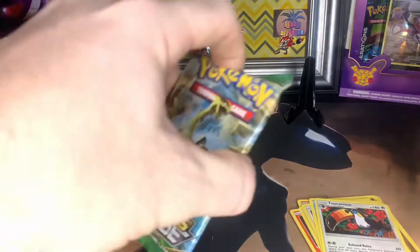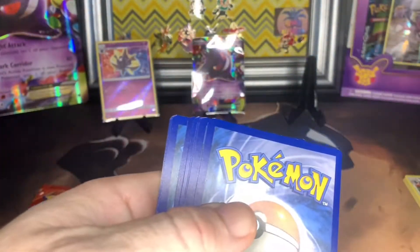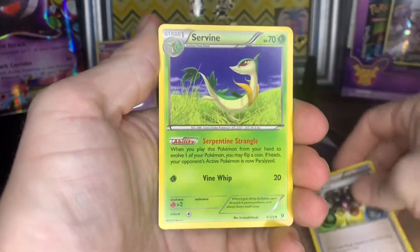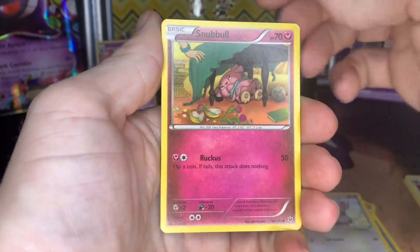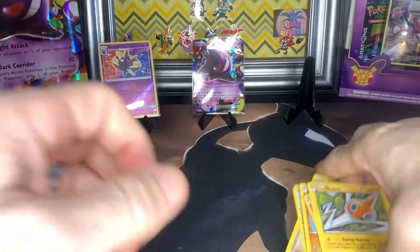Let's jump into the Fates Collide — open some good pulls. It's been kind of lackluster the last few videos. XY is three packs, I don't know. The energy is at the back so it doesn't really matter. We got our energy, a Reset Stamp, Shauna, a Bronzor, Minccino, a Snubbull, Deerling, Riolu, our reverse holo Minccino, and our rare is a Rotom. I got it right — it is three!